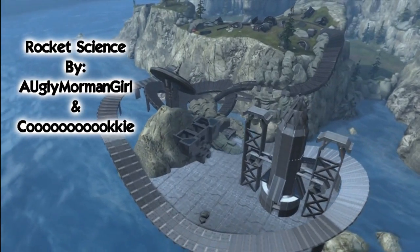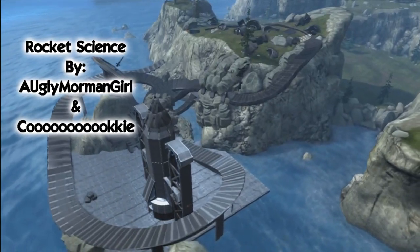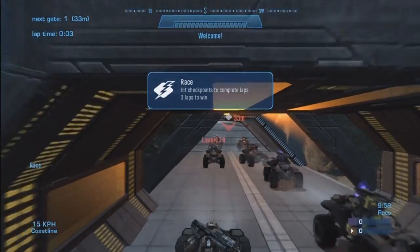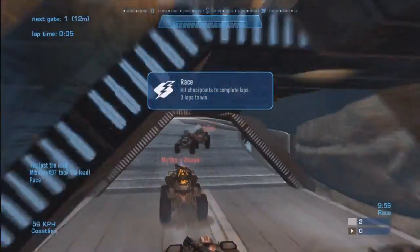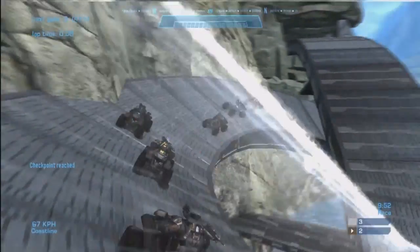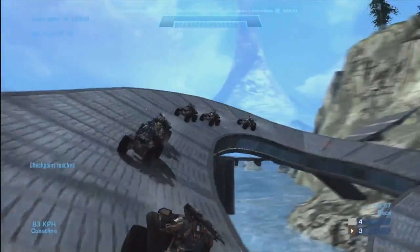You might not know who these two are — they're pretty fairly unknown — but as you can see by the review, it's a pretty decent map and it looks really good. There are a couple of little aesthetics I like, like the rocket ship they put in there. From afar off it really didn't look as big as it is, but it's a lot bigger than it appears through the overview. I'm really glad I got to put some unknown forgers into this episode.